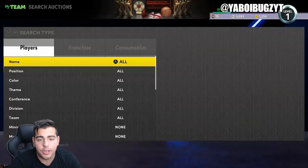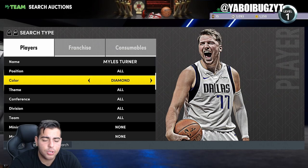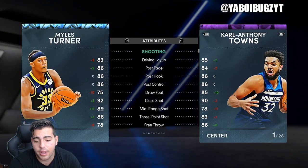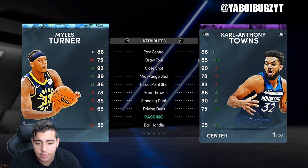Miles Turner is probably gonna be an absolutely insane center. I don't understand why they only dropped like four Moments cards, because a lot of players did go off. Cole Anthony last night went insane — he beat the Knicks single-handedly. He went like 25, 12, and 8, almost dropped a triple-double.